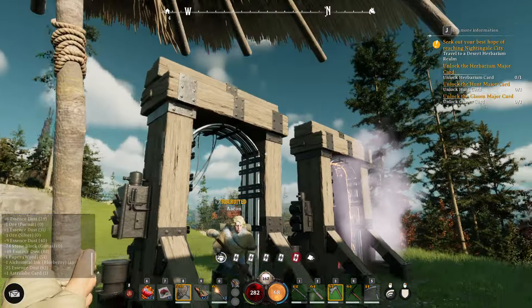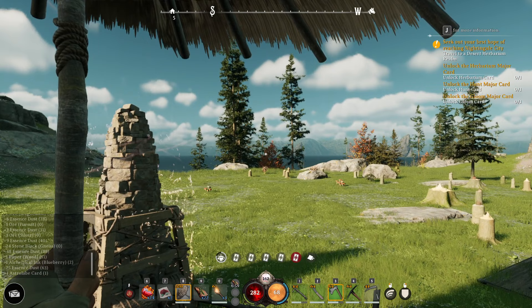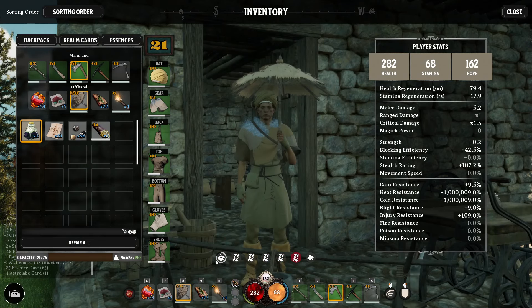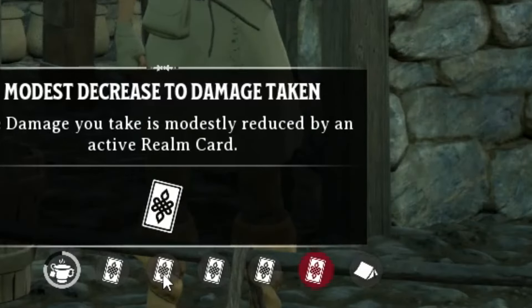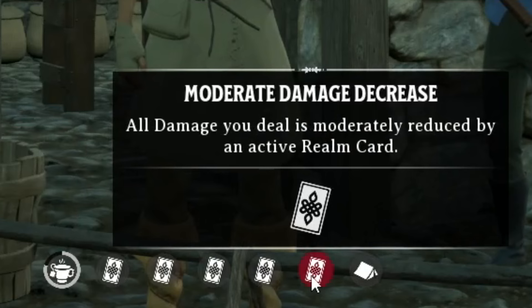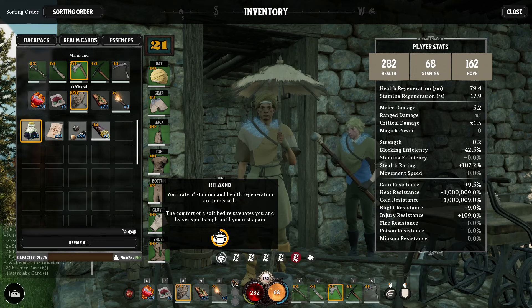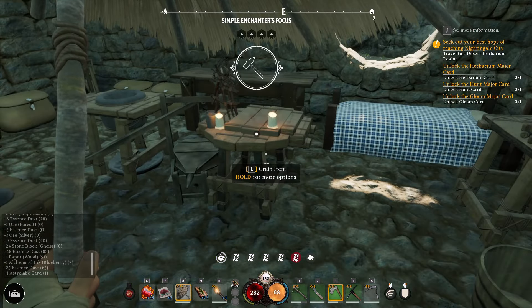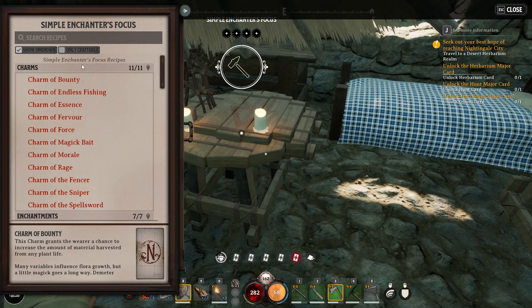And that's not everything we can do. You can also seek something on your map called a realmic transmitter — this is where mine is currently located. What this does is consume minor cards. These minor cards have a direct effect on the world you are currently in. Right now I have something that increases the duration of my food effects, the damage I take is modestly reduced, I have cold immunity, and I have heat immunity. However, the trade-off is all the damage I deal is reduced, so I have to decide exactly what minor cards I want to play to augment my existing world depending on my goals.